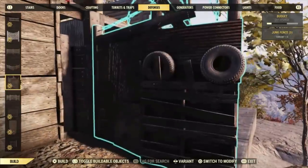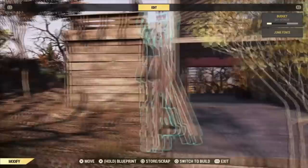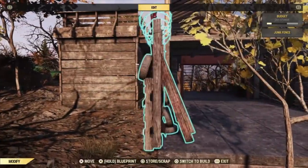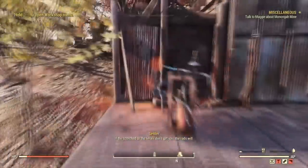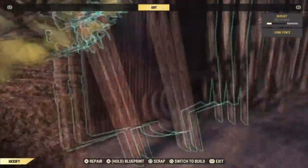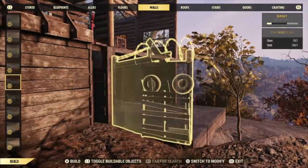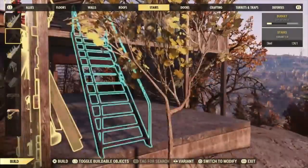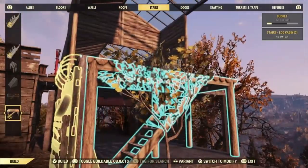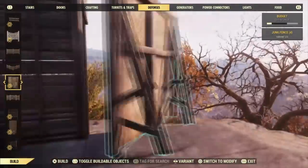This is the part I was talking about earlier. If you want to mix up the textures of the walls, especially along the back where you have this big continuous flat surface, you're going to want to do this before you actually do the upper floors. It's way easier this way, rather than having to delete everything like I had to do here. So do this before you do the upper floors.